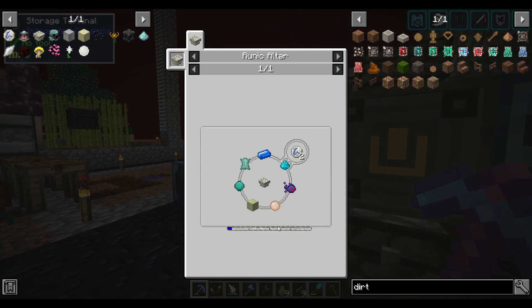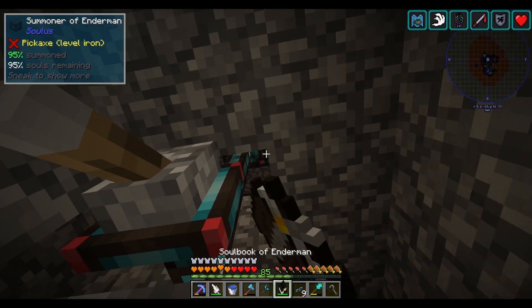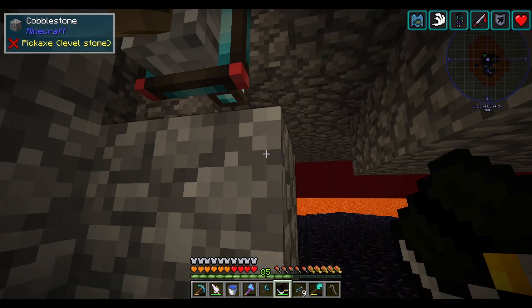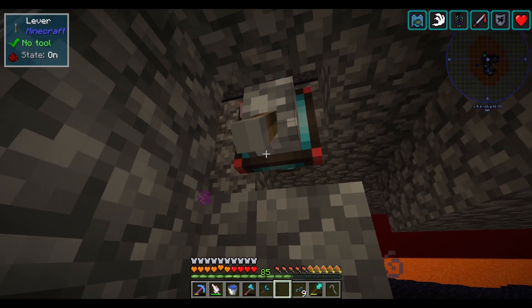Getting all the materials for the runes is shaping up to be like a 30-step process. Most of it is stuff we've made before, but I guess it's kind of my fault for not over-crafting earlier. I'm on the last step now — I need some leather. So we're gonna summon some cows.